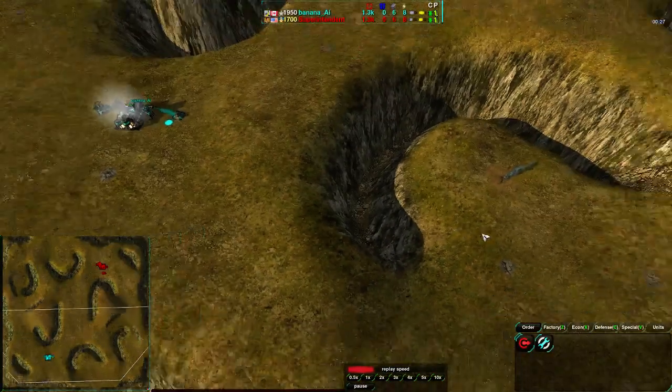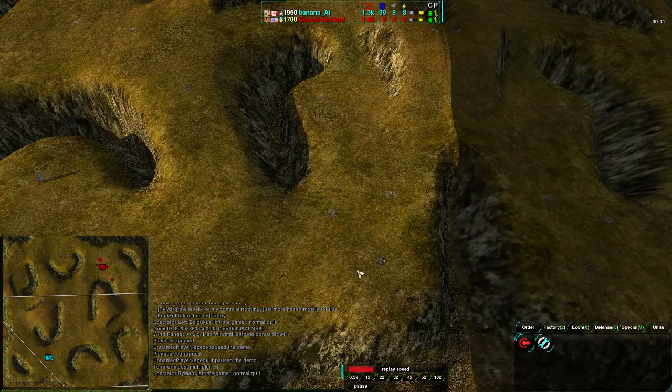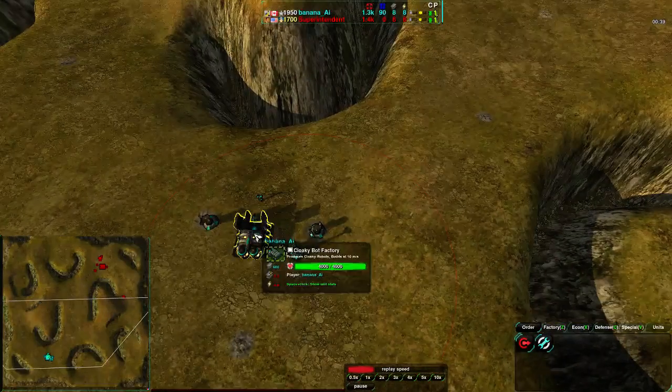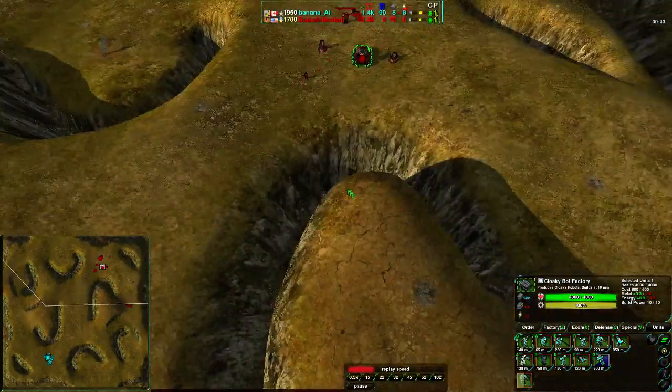Banana Eye is starting out away from the little pit here. Sometimes players start in this pit, sometimes they start over here, sometimes they actually take the defensive position. Both he and Superintendent are going for the most aggressive position. Superintendent going for Cloakies, as is Banana Eye, starting out with 3 Glaives and 2 Glaives and a Warrior.